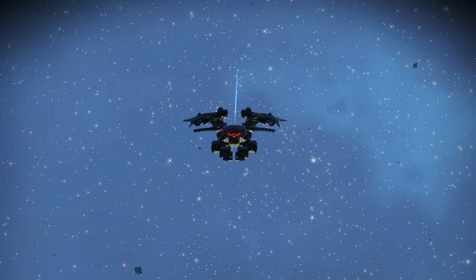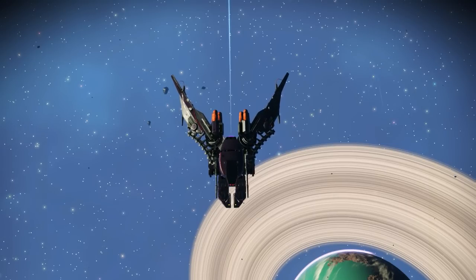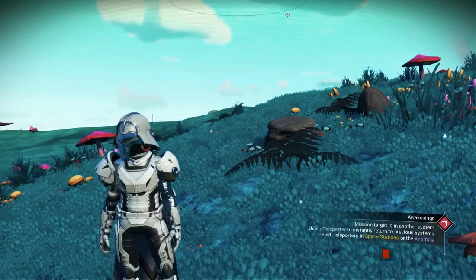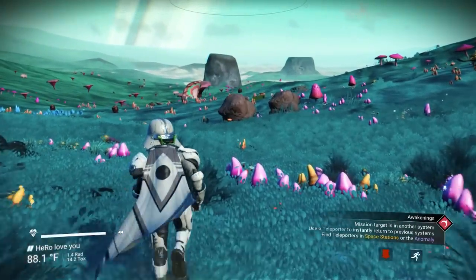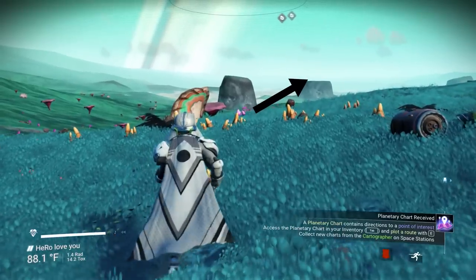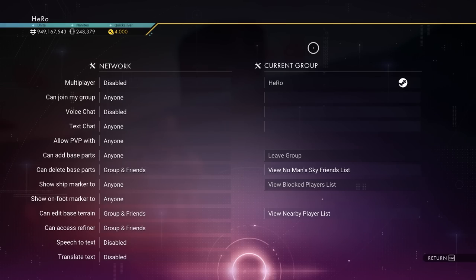In this video, I will show you three locations for three amazing sentinel ships. Two of the sentinel ships are going to have four supercharged together. The three sentinel ships are going to be inside Euclid Galaxy. To be able to get them, we will have to find the portal. If you want to know how to find the portal fast, I will put it in the description or on screen right now. Please make sure you disable your multiplayer so you can find the ship there.